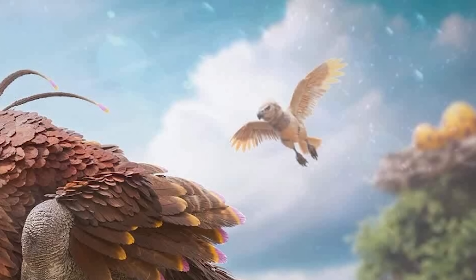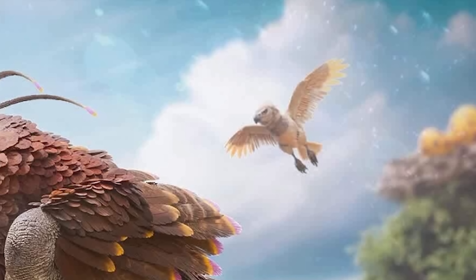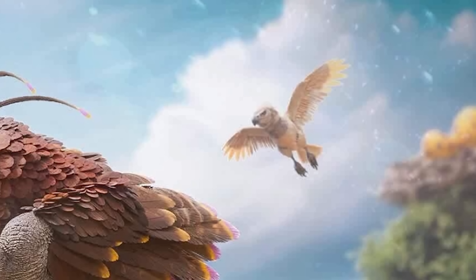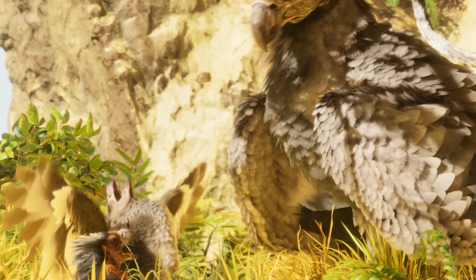The one thing I do notice is there's a baby Argentavis — a thing that we all thought we were getting with ASA flyers, baby flyers, and they're not around at the moment. Are we going to see the arrival of baby flying creatures with the Center and with the arrival of the Gigantoraptor? Can't wait to see this in the flesh when Center apparently drops at the end of this month.